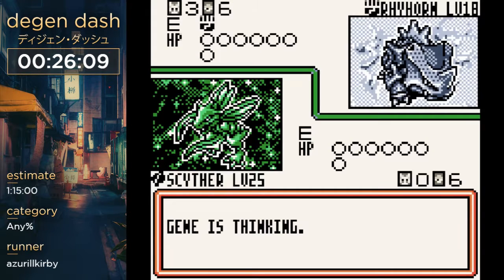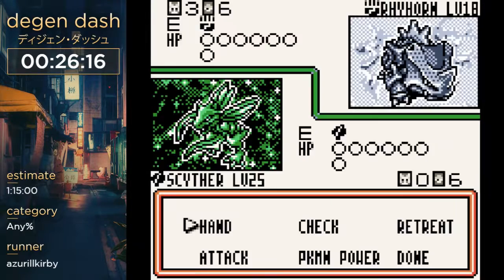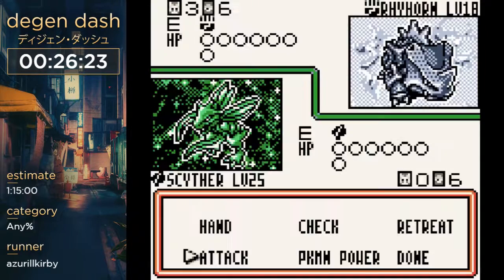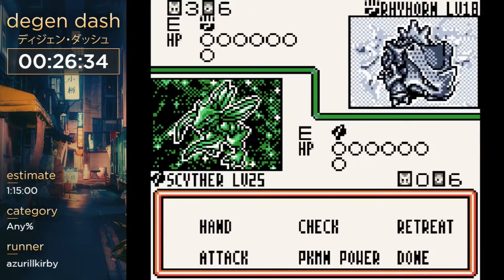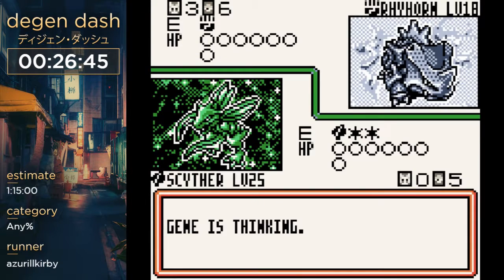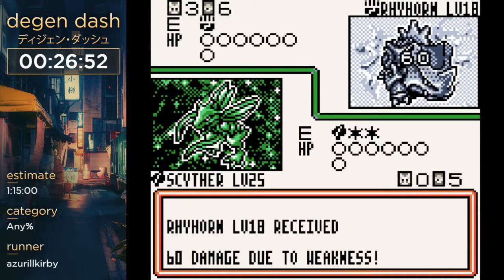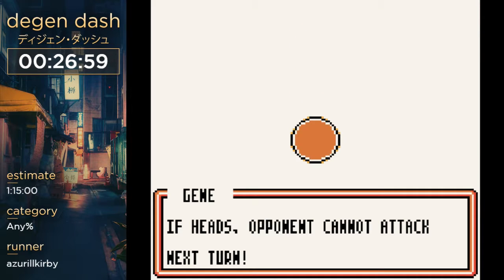This fight's the easiest of them all. The literal only thing in this fight is that he has this Rhyhorn which prevents you from using an attack. Oh my god, three Bills! Basically whenever he gets heads on Leer, you can't attack next turn — it's basically a paralysis unless you have a Pokemon on your bench to switch to. You don't Sword Stance those when possible because you don't want to get Leer. Getting good flips.